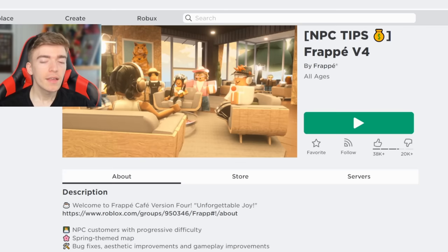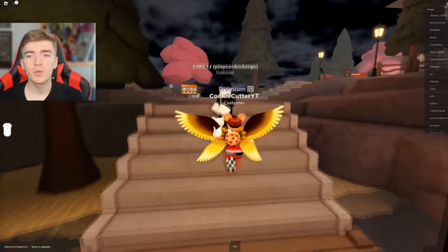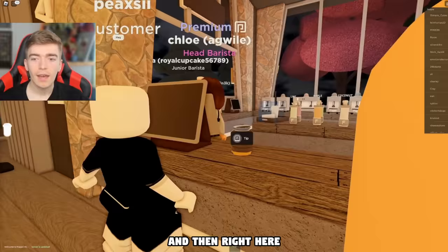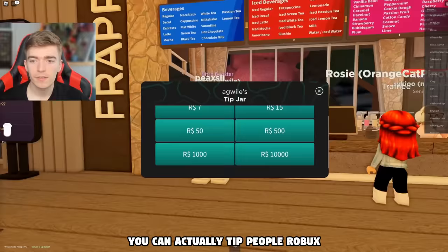The next game is called NPC Tips. The idea behind this game is to do a roleplay and receive tips, which would be Robux. It seems that you're pretending to work in some type of coffee shop, and right here you can see something called a tip jar. If you press it, you can actually tip people Robux, which is definitely interesting.